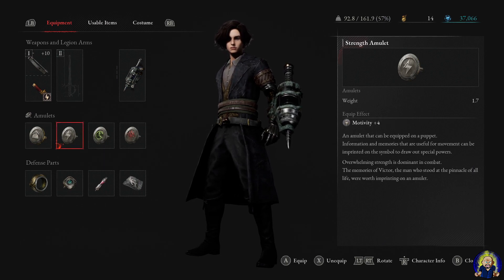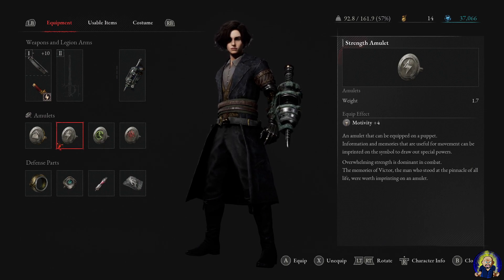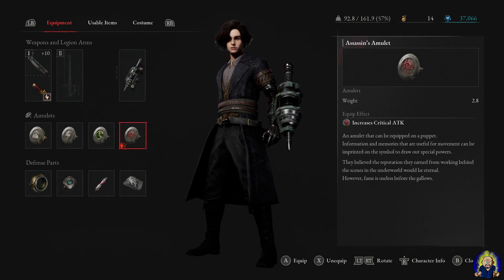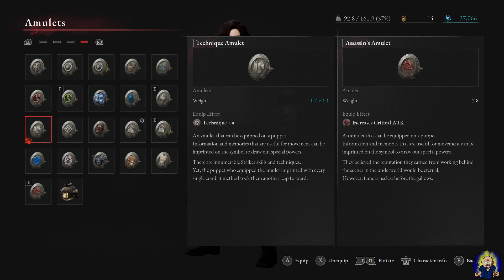If you went the motivity route like I did, you'll want the Strength Amulet — hence why motivity feels like the strength stat of this game. If you want to stay balanced, you would swap in the Technique Amulet instead of the Assassin's Amulet. The Assassin's Amulet increases critical attack damage, which I tried out and it was pretty good.